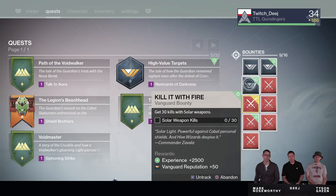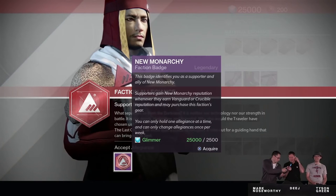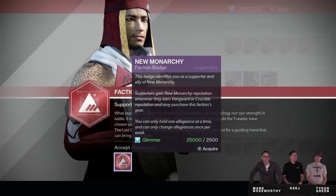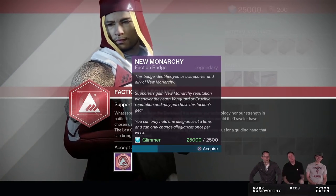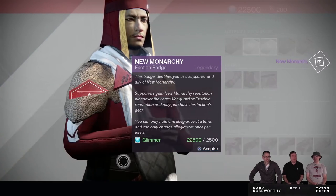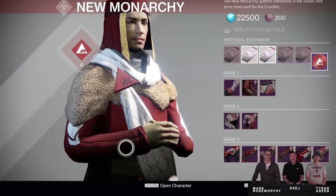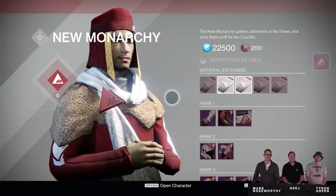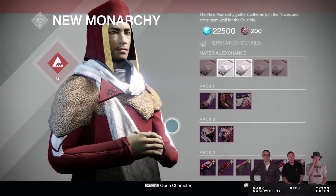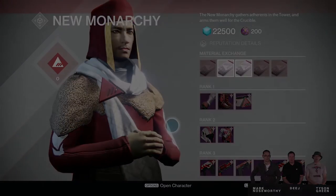This way, you just need to turn in one single completed bounty in order to rank up. Remember that you can only pledge allegiance to one faction per week, but it doesn't hurt to have your second and third choice factions ready for the following weeks. Furthermore, you now gain faction reputation in addition to Crucible and Vanguard reputation at the same time, meaning you can set it up to receive two packages every time you rank up — once from Crucible and Vanguard, and once from your faction.